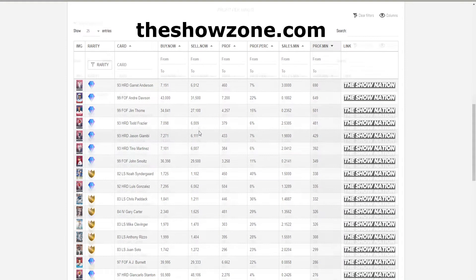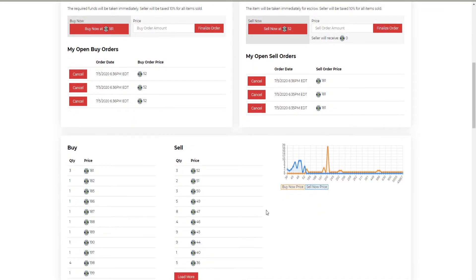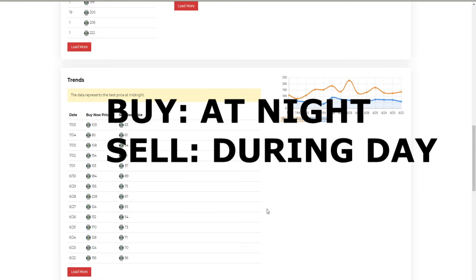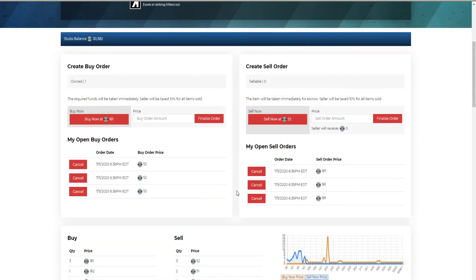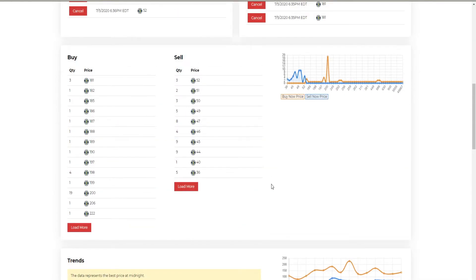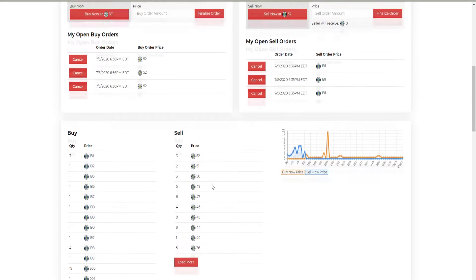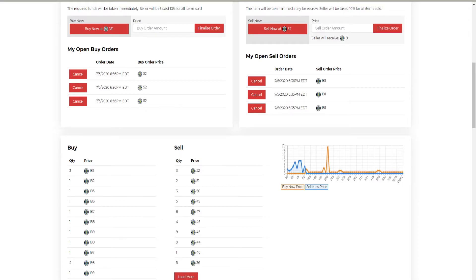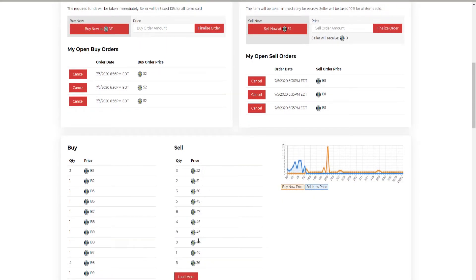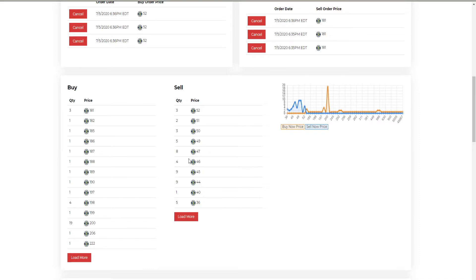The middle of the night is the best time to buy, and the middle of the day is the best time to sell. After midnight there aren't as many people on, so prices drop. A card that normally has a buy-now of 48 might have a sell-now of 38 at night. That's the time to buy at 38 and then flip it during the day for your target price.